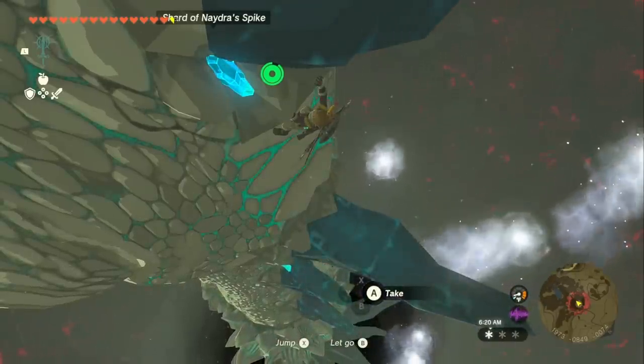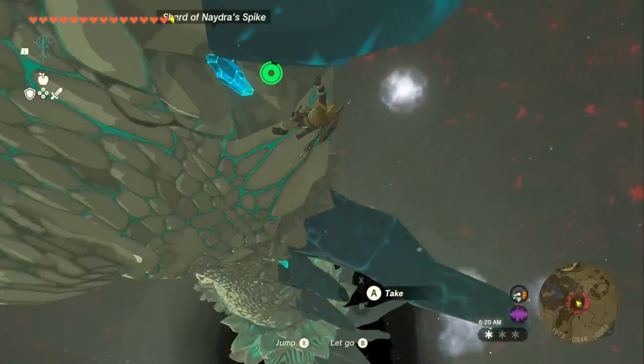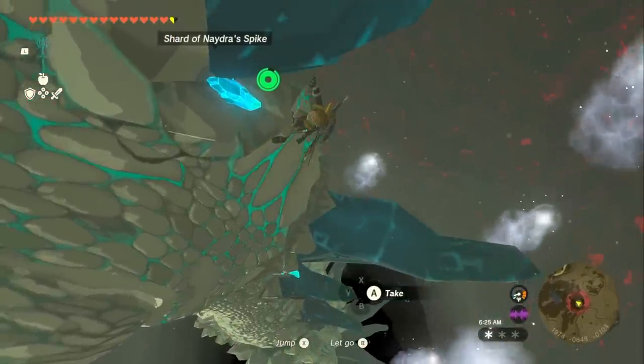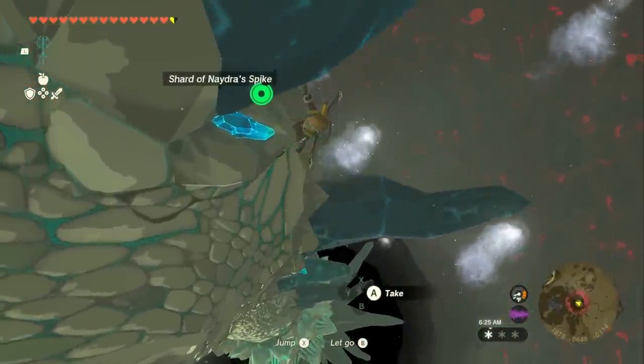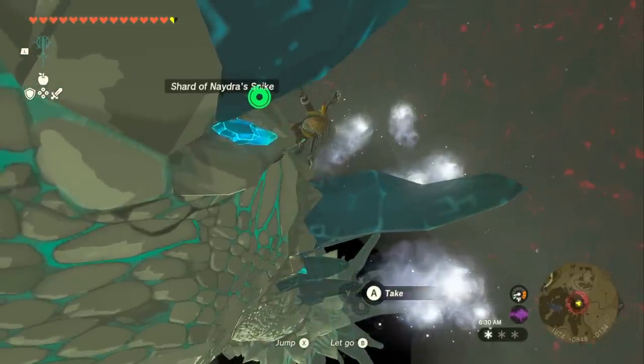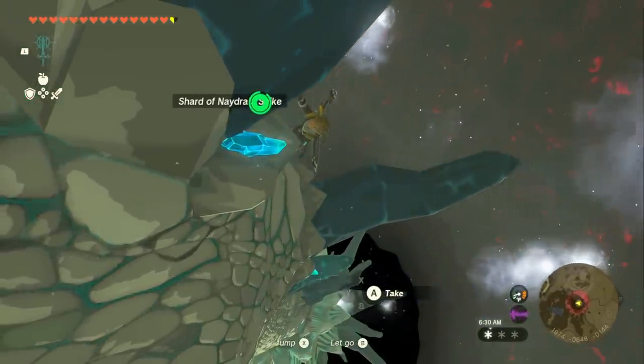The first thing you need to know is that all dragons exist on the map at all times. They're either above ground flying around, or below ground in the depths also flying around. If you know where to look, you can find a dragon at any point in time you want, and I will be providing maps for their exact routes so you can follow them wherever you need to go.